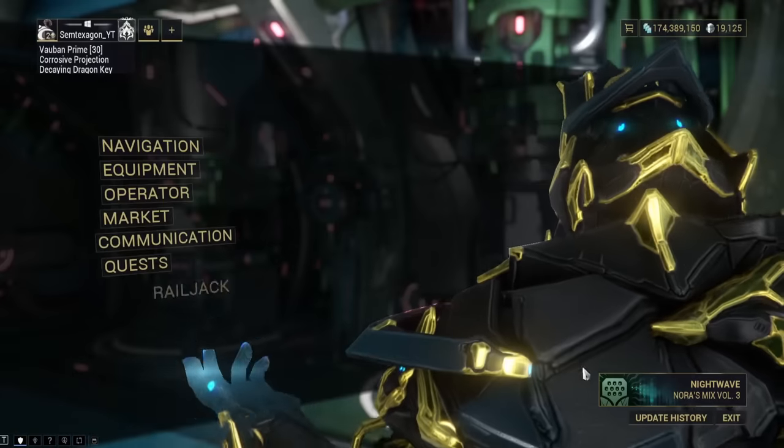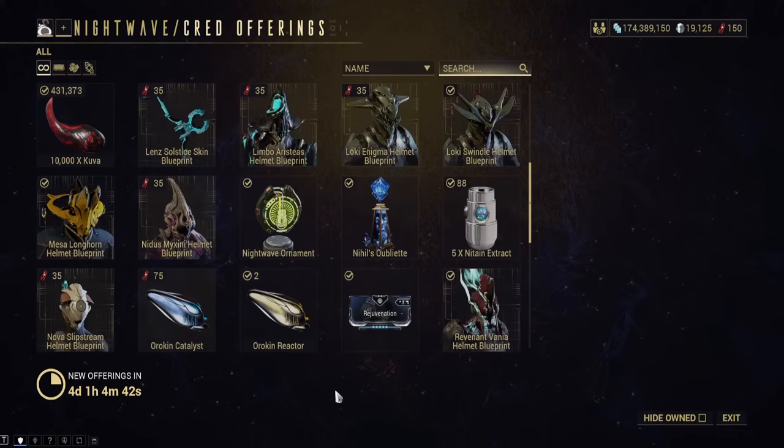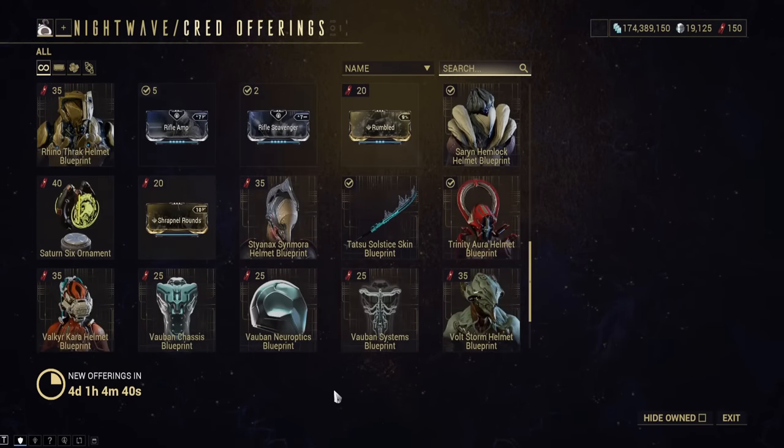Vauban. His parts are always available from the Nightwave, and assuming you haven't already spent it, the first tier should give you enough credits for him right away.